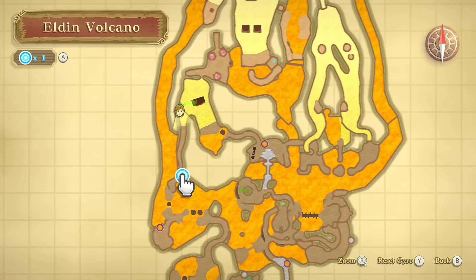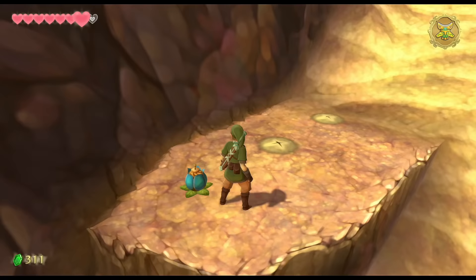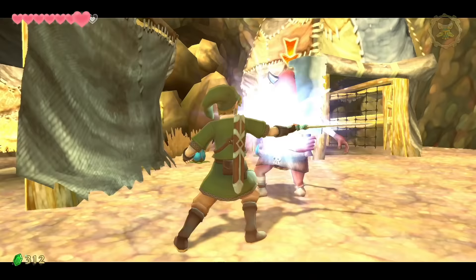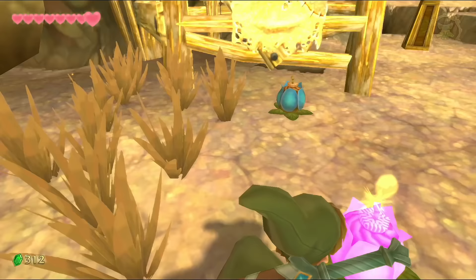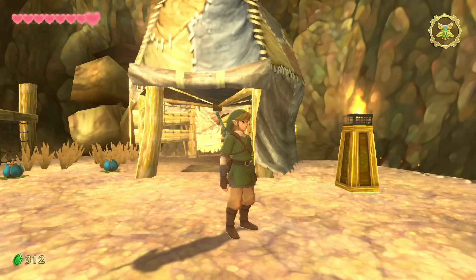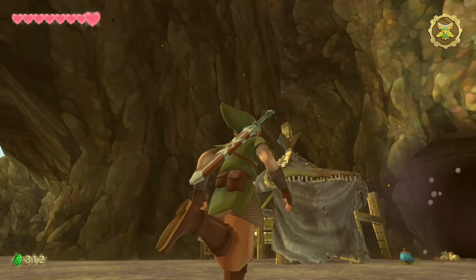Head on up — a Bokoblin will try to throw a rock at you. Past the next Bokoblin camp, you'll hear a horn; pick up a bomb, toss it at the horn blower and he goes kablooey. Inside this area behind the bombed rock wall — at the lower camp — is the number one best way to get rupees in the entire game.